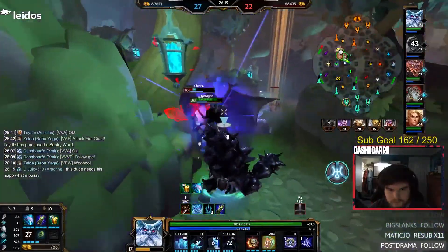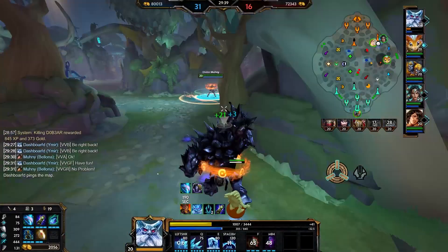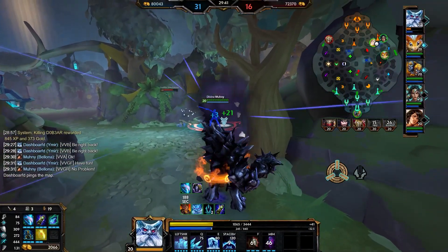At the end of the day, Ymir's wall is really his bread and butter — it's what sets up his kit. Use it to set up your slows, your freezes, your ults, or even slap your teammates' backs if you just want to be a dick.